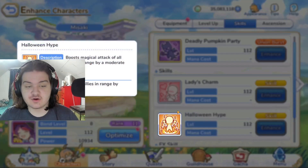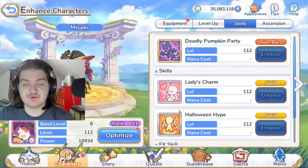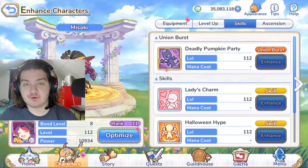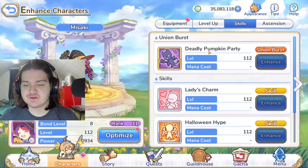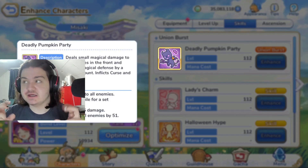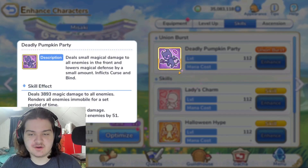Since she's a support character, higher star levels — which increase damage — don't really matter much for her. All of her abilities hit kind of weak; she's strictly a support and utility unit, which I think is really cool about this Halloween Misaki. For example, her union burst 'Deadly Pumpkin Party' is a utility ability — there's literally a paragraph of stuff it does.